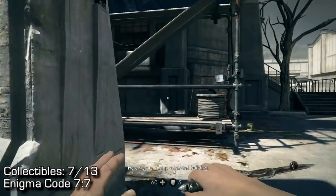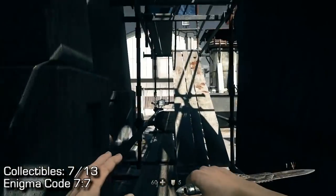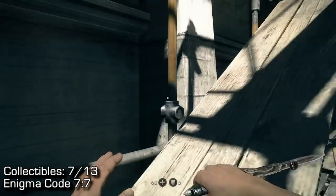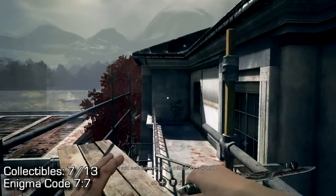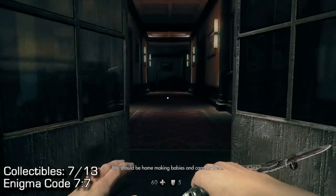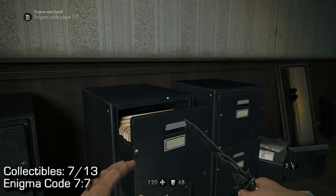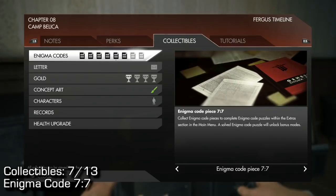Next up, we're going for collectible number seven: Enigma Code 77. If you are doing one of the storylines, you can hotwire your way into this building, but if you can't, just go up the scaffolding next to the building. When we get to the top floor, there are like five or six collectibles in very close proximity. Come in here, on the left-hand side, walk into this room, kill the guy, kill the dog, and you'll find Enigma Code 77 right there on that cabinet — that's collectible seven.